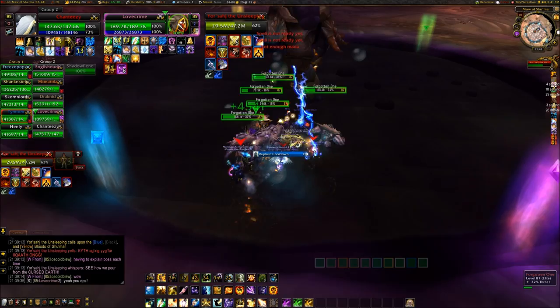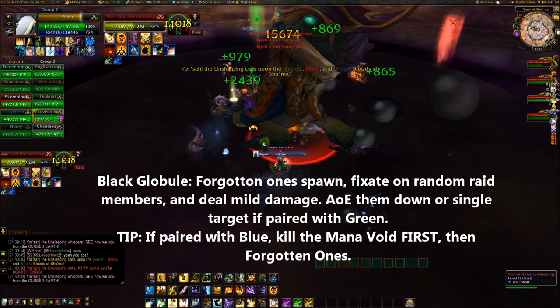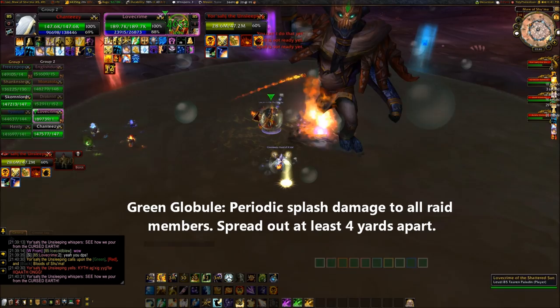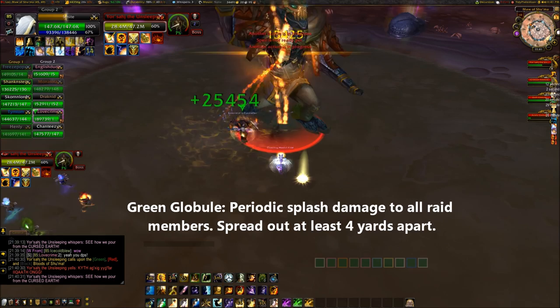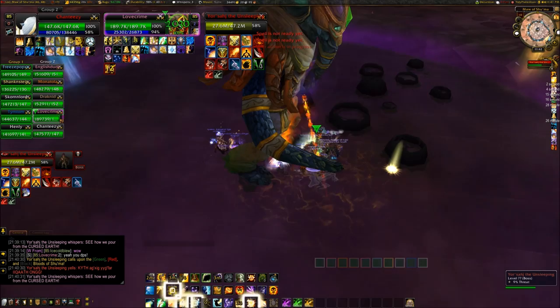The black blood is called a Dark Globule. Upon reaching Yorsajd, it allows him to spawn several Forgotten Ones. Forgotten Ones fixate on a random target and deal mild shadow damage called Psychic Slice. These need to be AoE'd down or burned down one at a time if your raid is spread apart. The green blood is called an Acidic Globule. Upon reaching Yorsajd, it empowers him with Digestive Acid, which does moderate nature damage to all players and nearby allies within 4 yards.